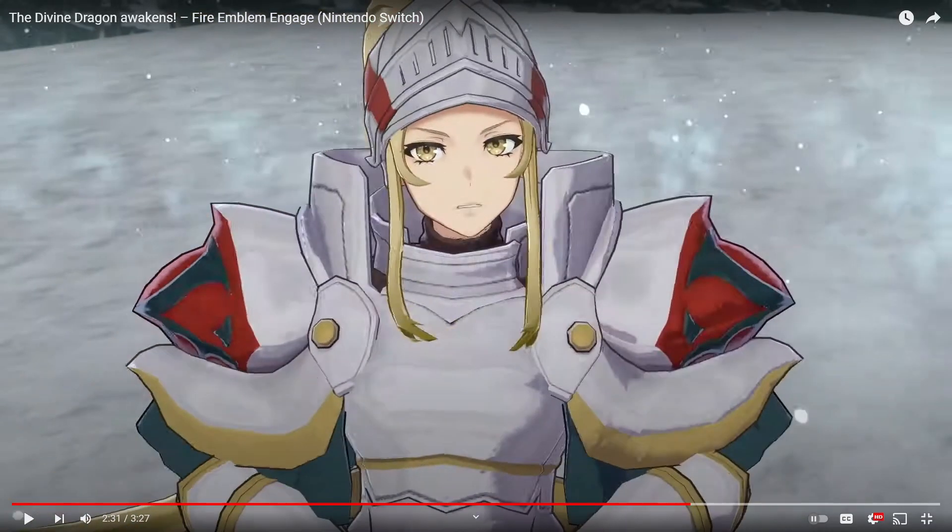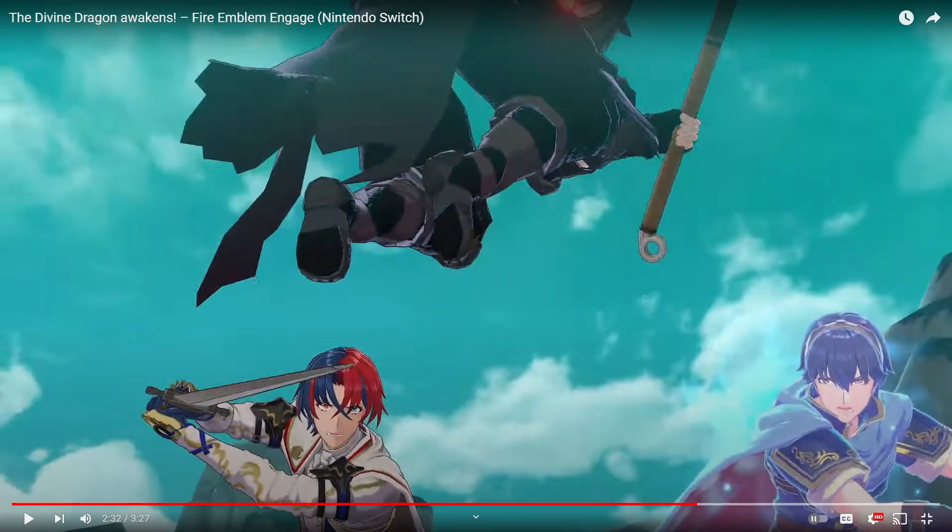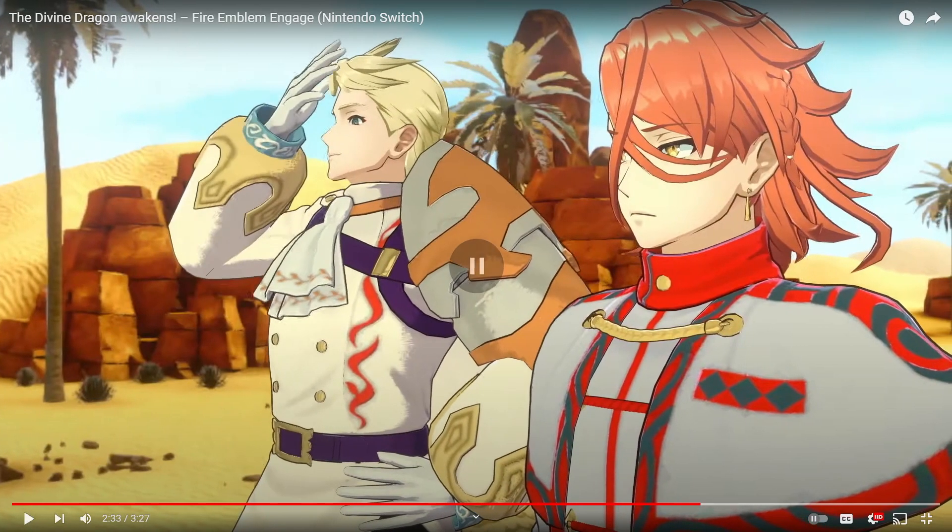Then we have this knight who looks pretty cool as well. She reminds me of the original border guard from Regna Plegis in Awakening, but I can't remember her name exactly. Then we have Alear and Marth just fighting together. Then we see these two, who I think might be some kind of mercenary duo — or they could be retainers to someone in Soam, the desert place. It might be similar to how you meet Gregor and Nowi in Awakening. They've got more fancy outfits than mercenaries though.